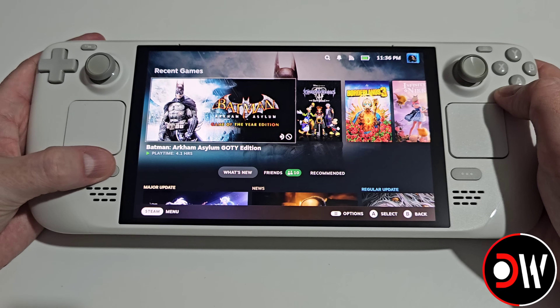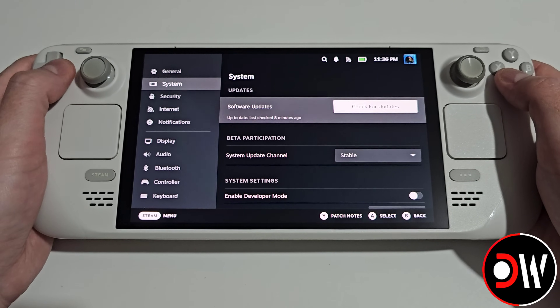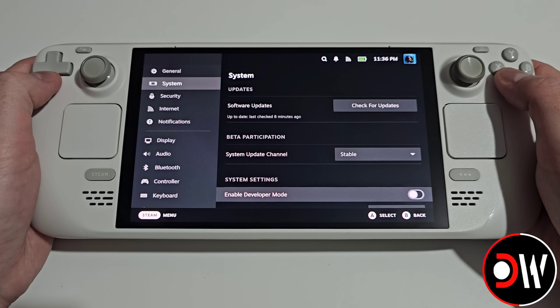From gaming mode we want to press the Steam button, go down to settings, go down to system, and we want to choose enable developer mode.